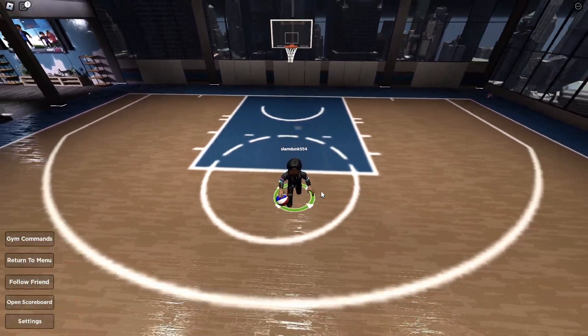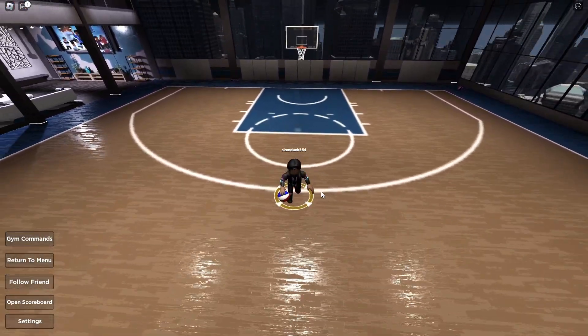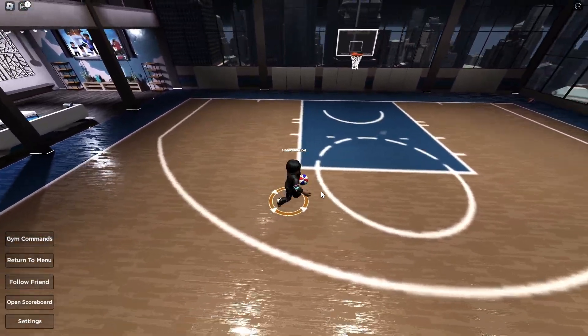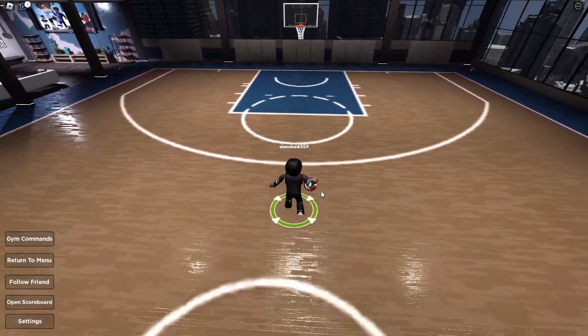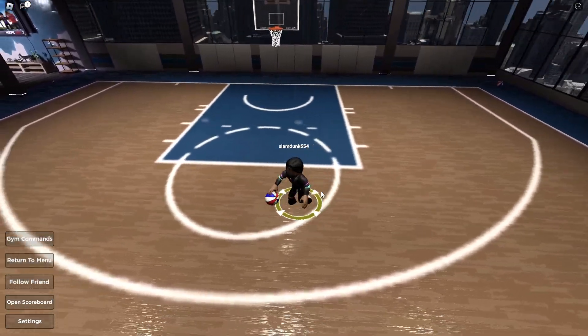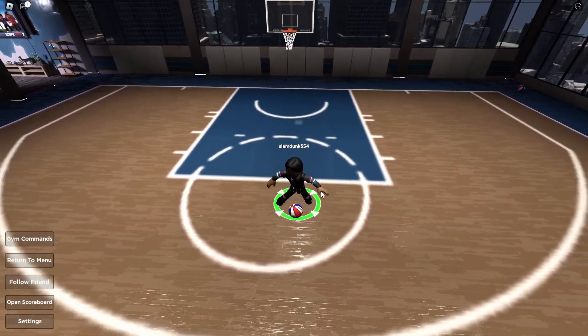The next thing you want to do is learn how to use your dribbles effectively. The best dribbles to use are honestly spin, and maybe a step back because they buffed step backs — look how much they buffed step backs, it's insane. Yeah, spin and the dribble glitch.